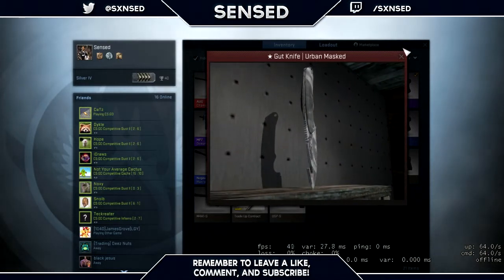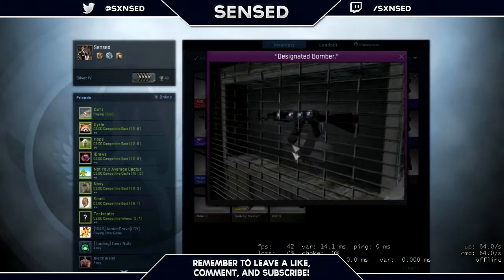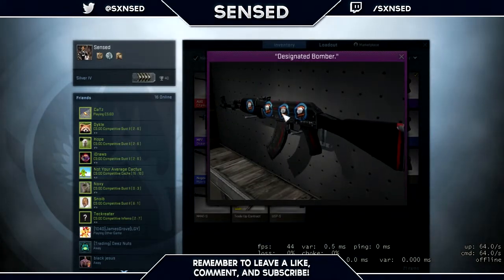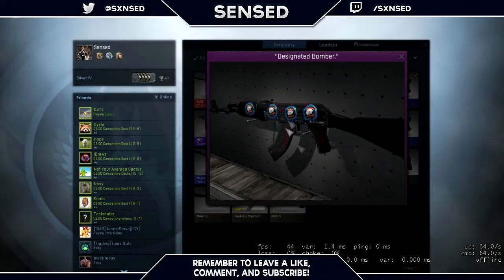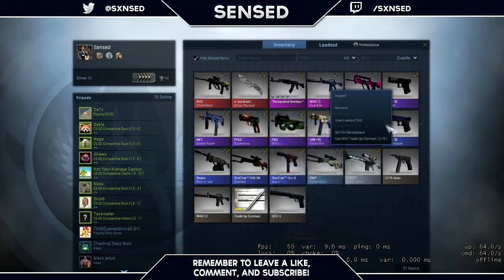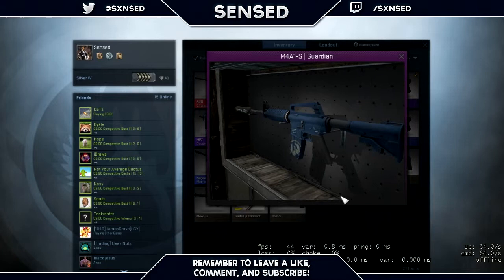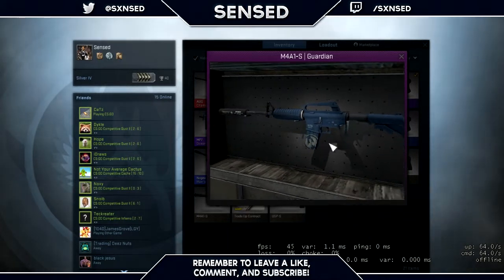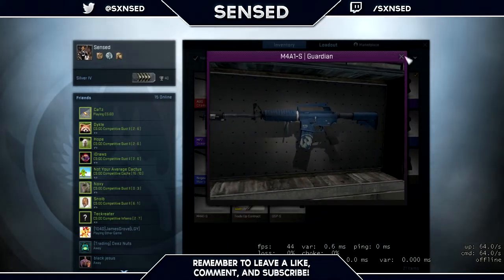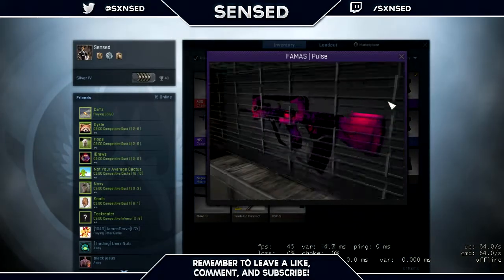Next we've got an AK Red Line that I bought. It came with a bunch of stickers but I think it looks pretty nice — the stickers are for Virtus Pro. Then this was my favorite M4 skin since I saw the game, but now it's probably the Hyper Beast. It's the Guardian, field tested, but if you look at it the only real scratches are down at the mag, which is actually pretty good for a field tested gun.